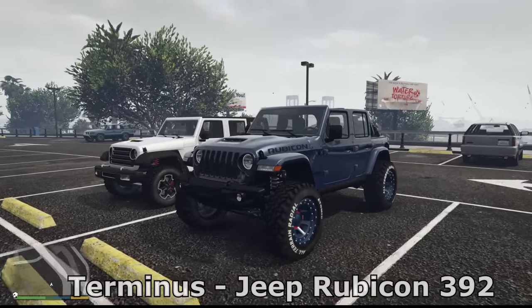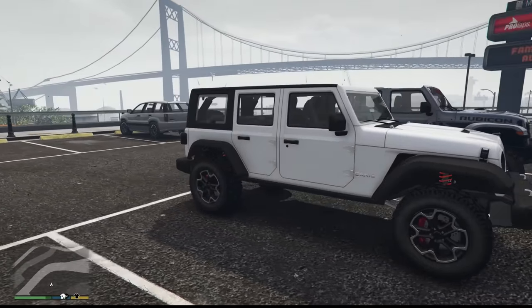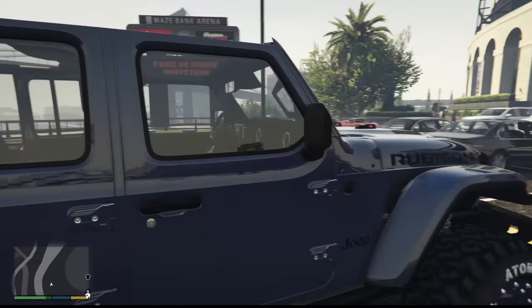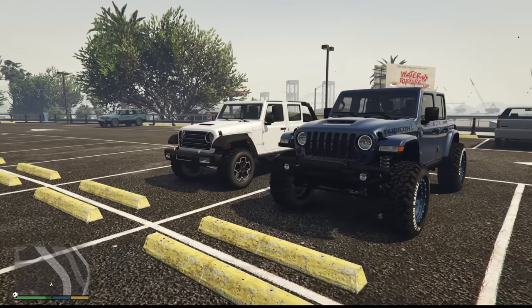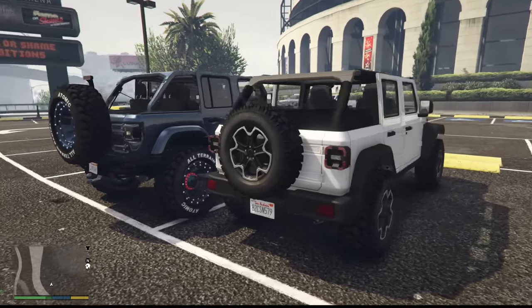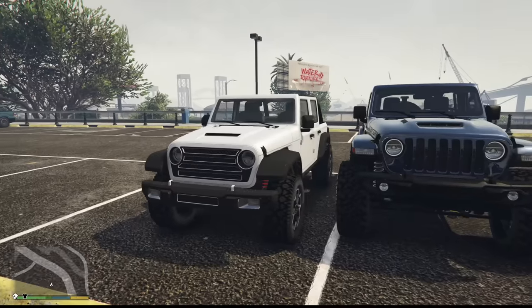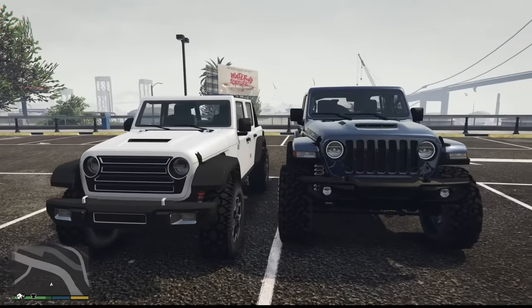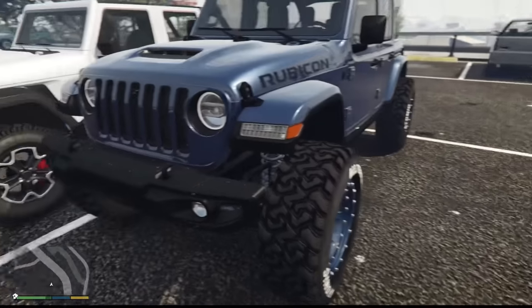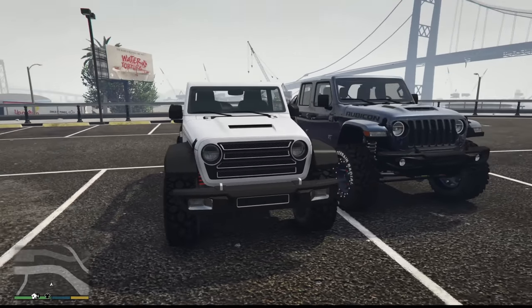The Jeeps — we have a Rubicon 392 and then the new Terminus, which you can modify quite a lot. We'll remove the roof to make it look similar to the Rubicon. The actual Rubicon does seem to sit a bit higher with more lift. There are many similarities side by side, but you can definitely see where the actual Wrangler differs. The Terminus looks more like a Messer. Looking at the actual Wrangler now, it has so much detail — the side lights on the fenders, the rear lights. GTA have done a good job, actually.